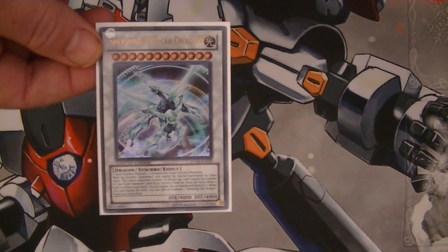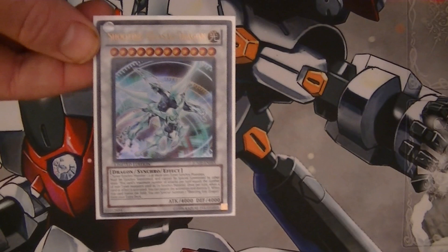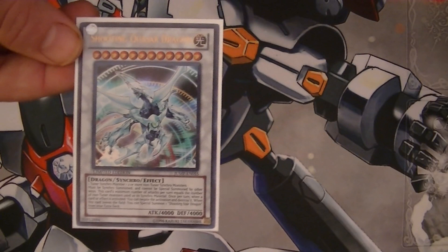There are literally tons of different combos on how to get him out right away — how to get him out first turn. A lot of the times you might be able to special summon Shooting Quasar Dragon on your first turn but you don't know it. You don't realize you already have the cards to do it. Maybe you're just not familiar enough with the deck, or you just don't know the combos, or never learned how to play the deck in the most optimal way to get Quasar out.